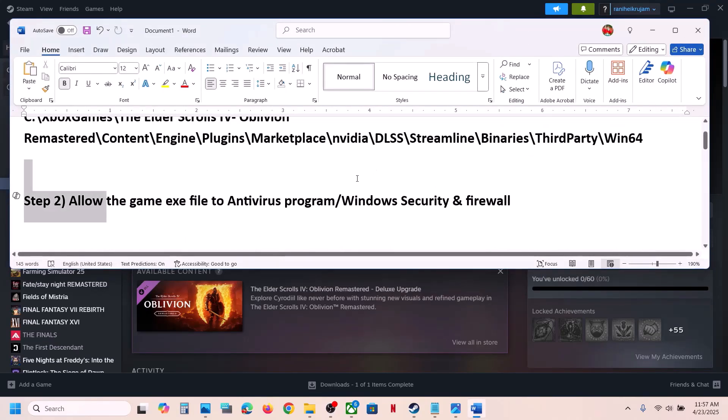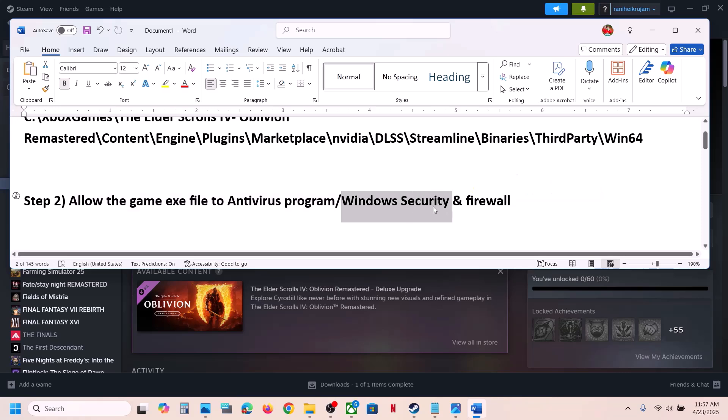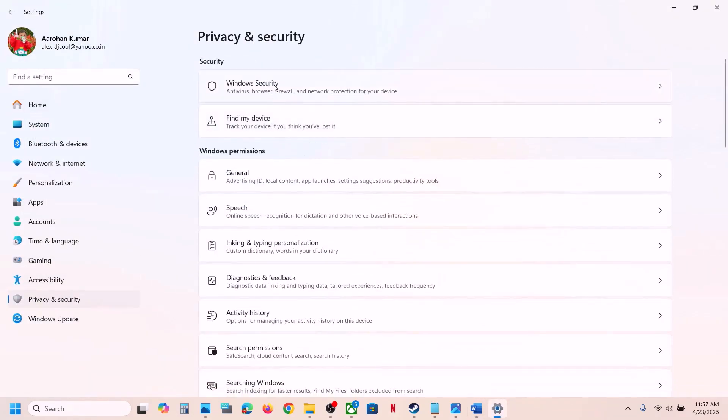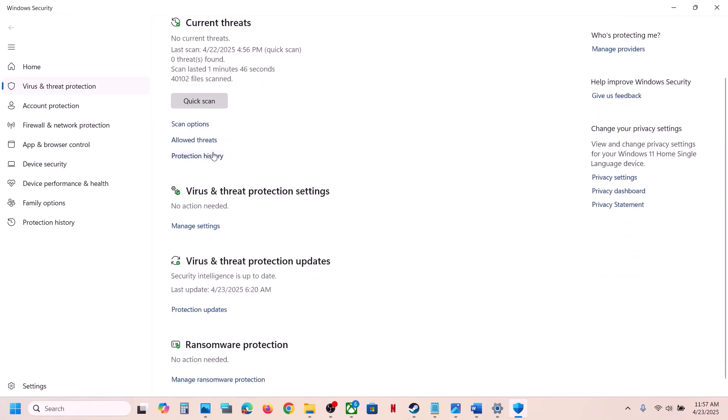If you have any third-party antivirus like Avast, Norton, Defender, McAfee, or whichever antivirus program you have, allow the game exe file. If you are using Windows Security, open Windows Settings, go to Privacy and Security, click on Windows Security, then click on Virus and Threat Protection, and go to Protection History.